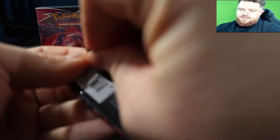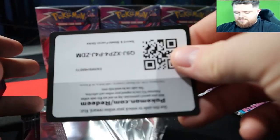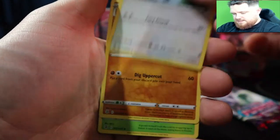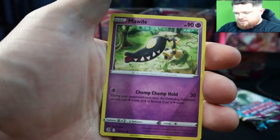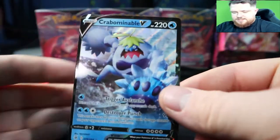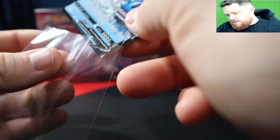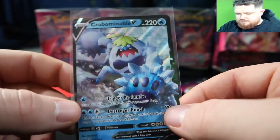Hopefully your pulls have been a little better than mine — my pulls for Fusion Strike have not been great, probably my worst pulls of my TCG pack opening career. We got Meltan, Toxel, Staryu, Melmetal, Miccina, Marpeco — and we got a Crabbominable V! We're gonna sleeve that up, I don't think we have this, so that is perfect for the binder.